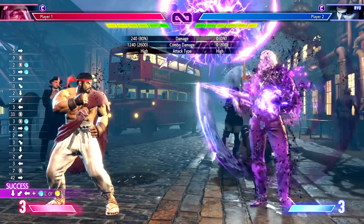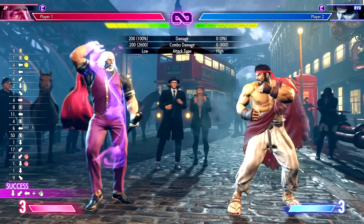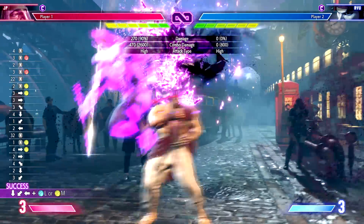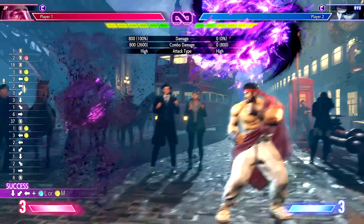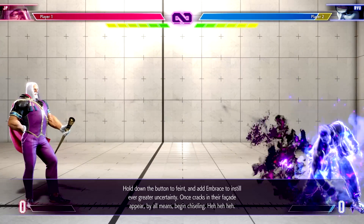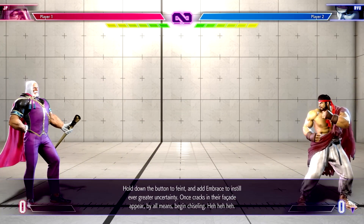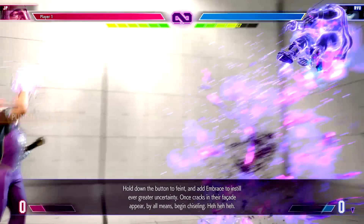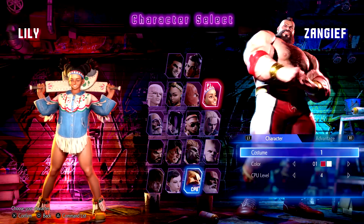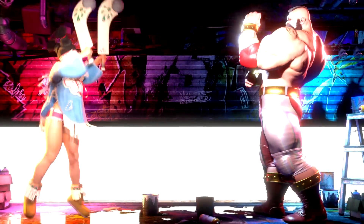JP was the second character I trained with a bit and he is really cool. If you like zoners or tricky characters that can set up traps, he is really fun. This teleport is really fast and it's very ambiguous where he's going to end up — I accidentally crossed up all the time. He has these little ghouls he can send out as well as a spike on the ground. He can also fake these ghouls, so you try to parry one and then he command grabs you and you lose two bricks of your drive gauge. He is super cool — way more fun than I expected.